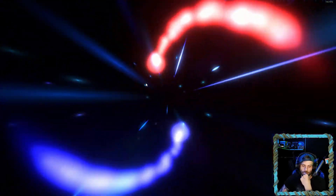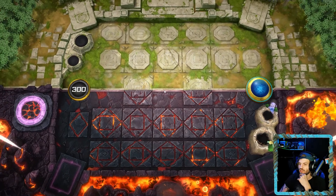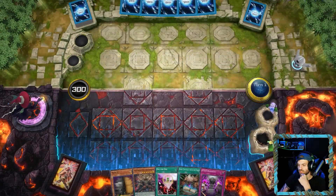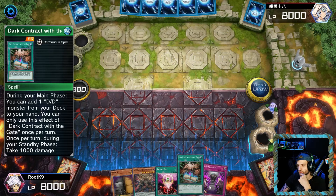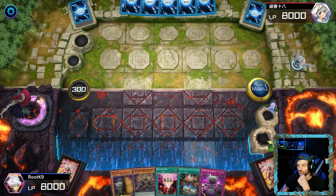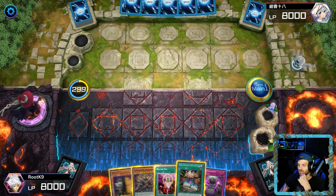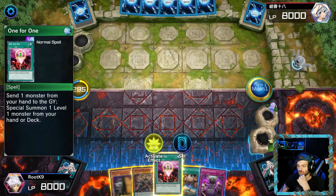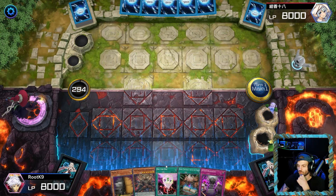Alright, here we go guys — we just deranked last game, so we are back in flat five on DDD. Let's see what we got here. We got a Max C in hand, a One for One, a Dark Contract with the Gate, and a DD Headhunt. So we don't have to worry about getting Griffin back into the field.